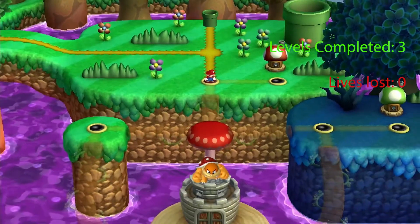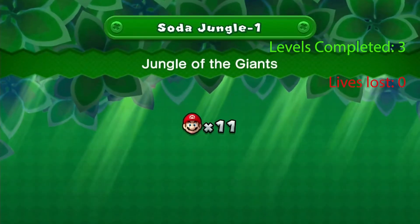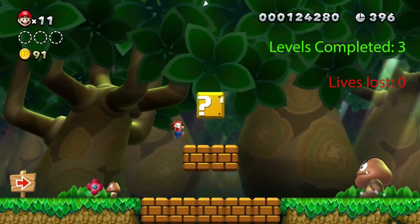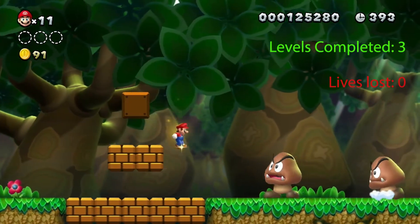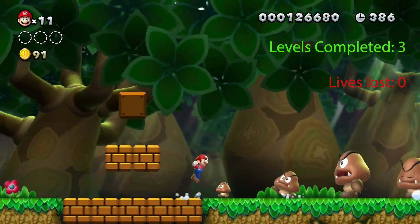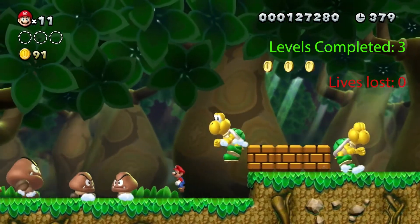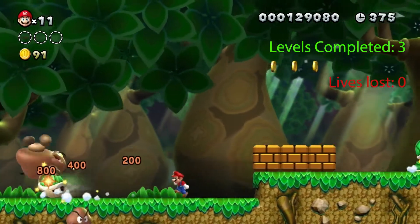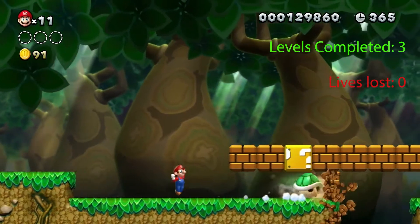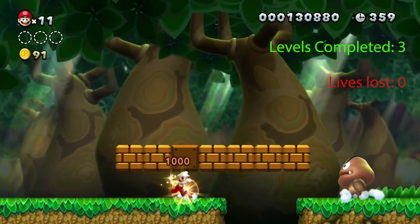Our first level in Soda Jungle is Jungle of the Giants. Here we see that the blocks are larger than normal, and so are the enemies. These Koopas — you jump on them and they split apart into smaller Koopas. And these larger Koopas knock them toward these small bricks or blocks. And if they hit them, then they go right through them.